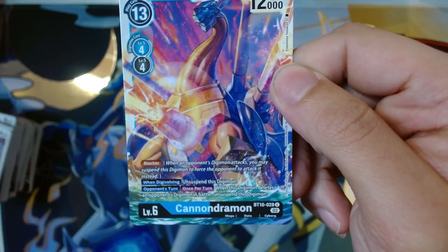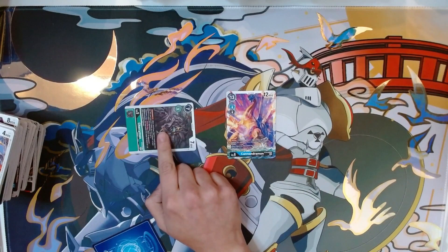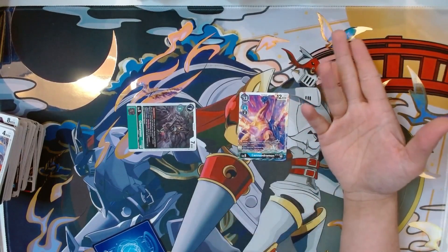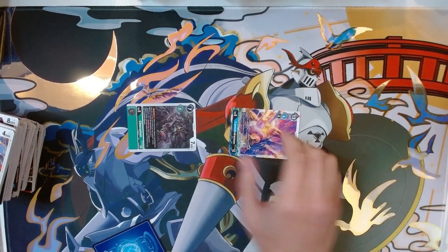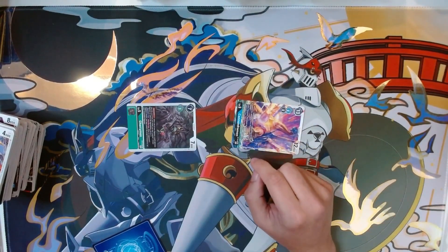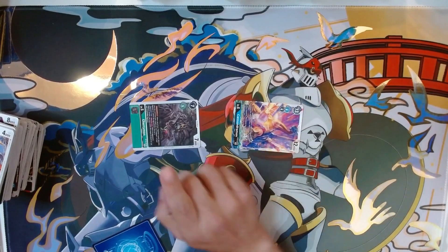Candramon is a level 6 blocker but a repeat blocker — when digivolving you can unsuspend a digimon, and on your opponent's turn, once per turn when this digimon deletes an opponent's digimon in battle, unsuspend this digimon. So what does this mean? You use the absorption with Cherrymon, probably attack with the level 5, then digivolve into Candramon which unsuspends him. Then on your opponent's turn they attack with something less than 12,000 — you suspend Candramon to block, it deletes the opponent's digimon, and Candramon unsuspends itself. You can block again!